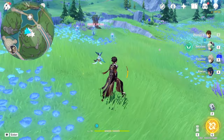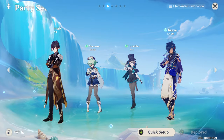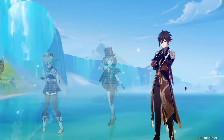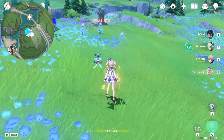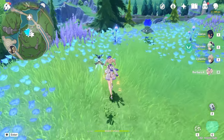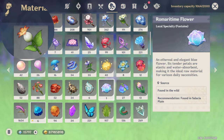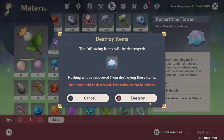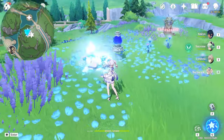Here you will find a lot of them. Get a squad with double Anemo characters, someone tall to run, and a Hydro character in the squad, just like Barbara. Because these are on the ground, not in the water, you need to hit them with the Hydro element first to pick them up. I will delete the only one I have in the bag and the final count will be how many we get. Three, two, one, let's go!